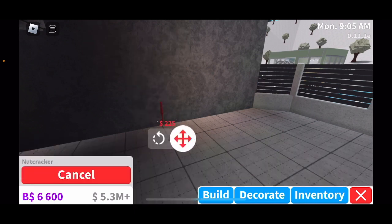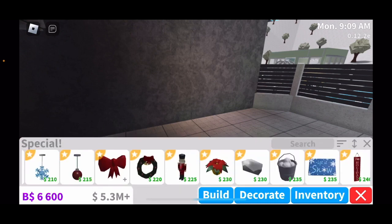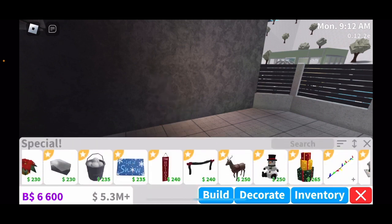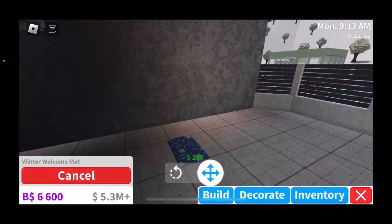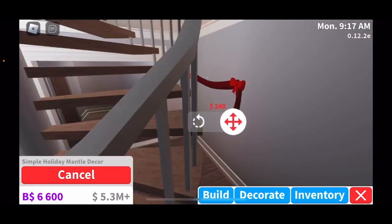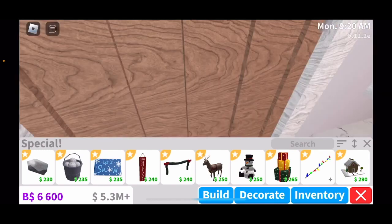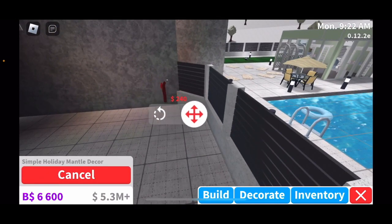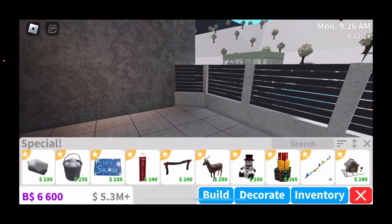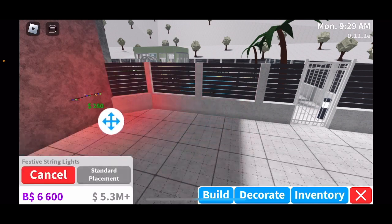You have a decorative bow, a large decorated bow, and a giant decorated bow. There's a large decorated wreath, a nutcracker, a poinsettia, a bucket of snowballs, a festive vertical hanging sign, and a beaded snow carpet. There's a simple holiday mantel — the simple holiday mantel decor you'd put around a fireplace. And you have a reindeer and a stuffed snowman.